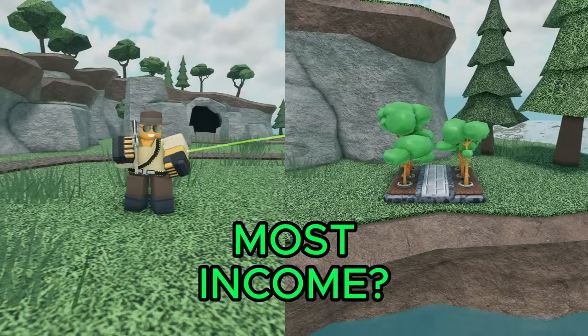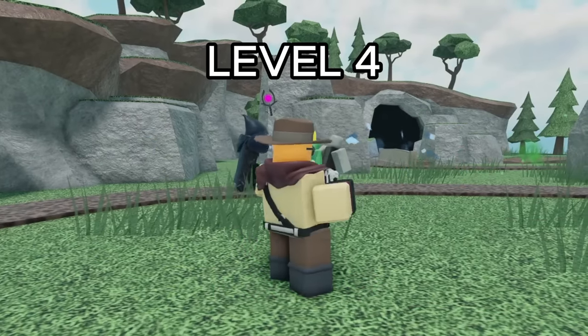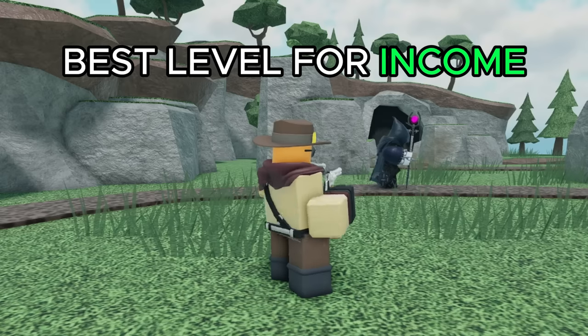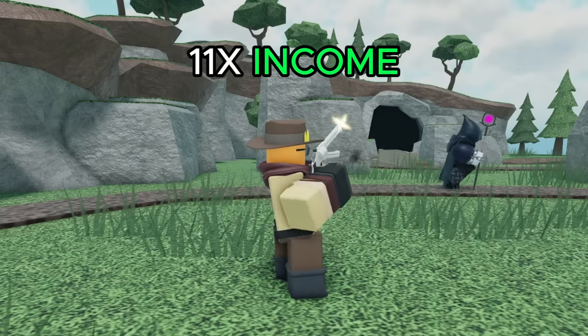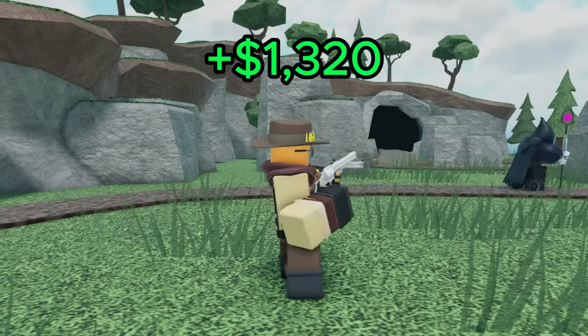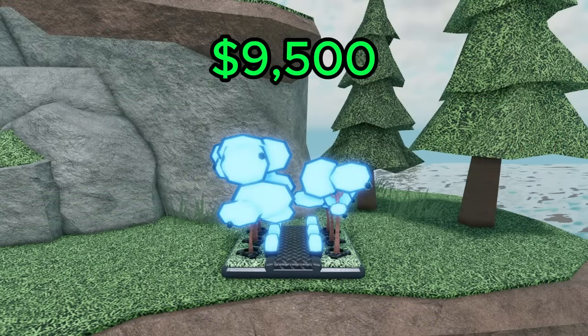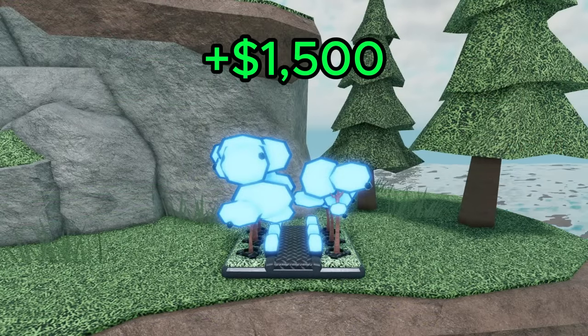But which tower can actually produce the most money? If we upgrade the cowboy to level 4 for a total of 6,750 cash, which is the best level for making income, from my testing it was able to produce income 11 times in one wave, resulting in 1,320 extra cash. Meanwhile, a max level farm for 9,500 cash produces 1,500 cash, which is slightly more.